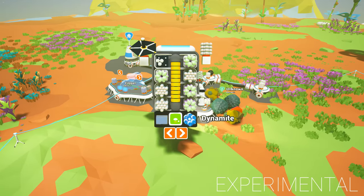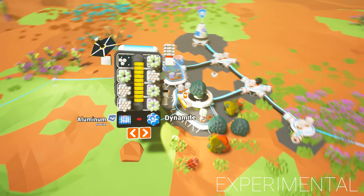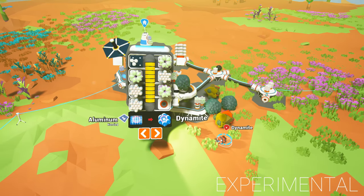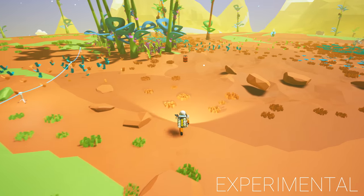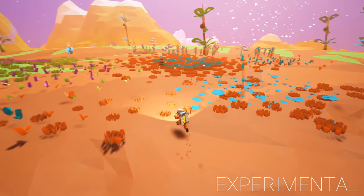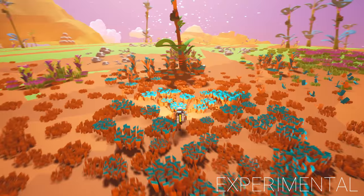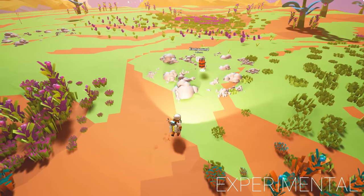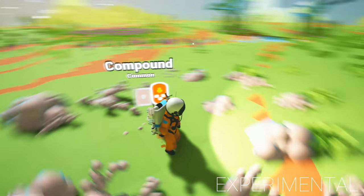So now we can make dynamite and destroy things if we want to. Let's see how it affects resources — I don't think we're suddenly going to have a load of resources dropped. Let's stick it in the middle of this compound and see what happens. There's compound everywhere. It's a different model as well for the dynamite, which is interesting. Let's stand here next to that — oxygen's going down, quick, let's get some oxygen first.